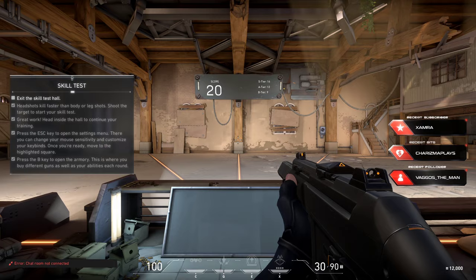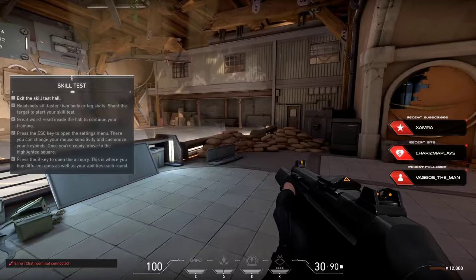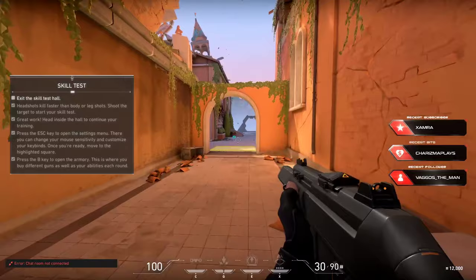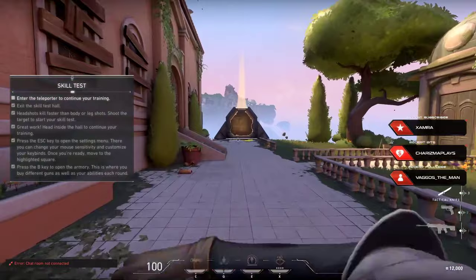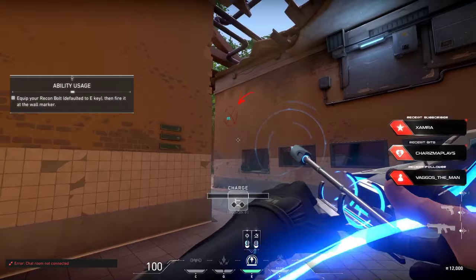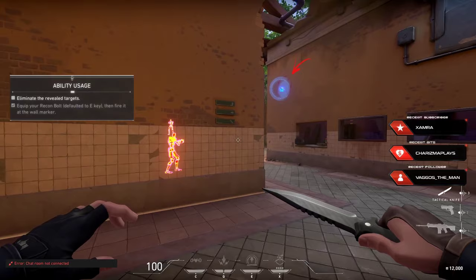Go through it so we can practice using your abilities. They make a huge difference in setting up a favorable fight. Every agent's abilities are different. See what your bow does by shooting that wall. Revealing area — and there they are. Use your intel to take them out one by one.